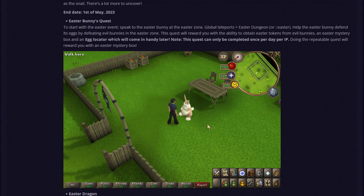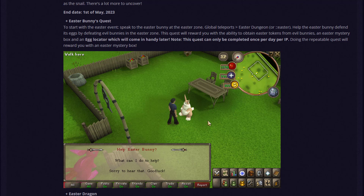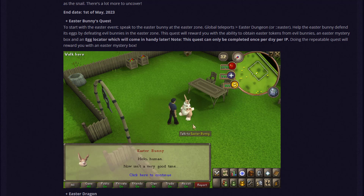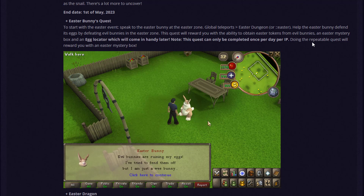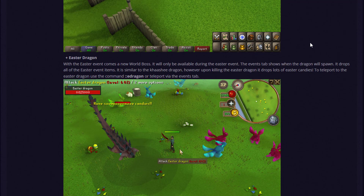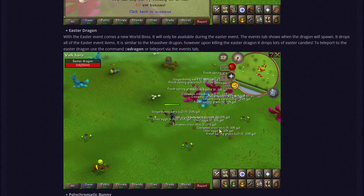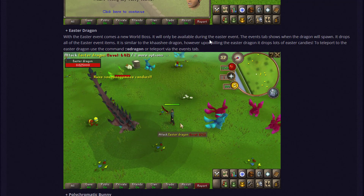This quest can only be completed once per day per IP, meaning if you want to complete it on an alt account you'll have to wait at least a day. Repeating the quest rewards you with an Easter Mystery Box. The Easter Dragon is a new world boss — only available during the Easter event for one month. The event tab shows when it spawns, and it drops all Easter event items.